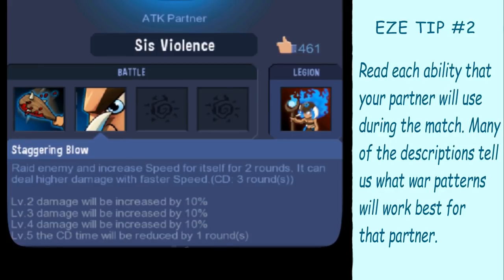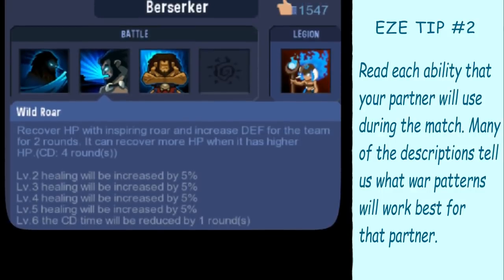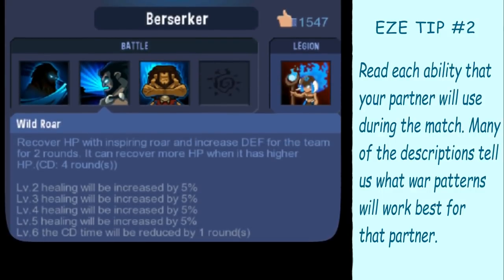This one says it can deal higher damage with a faster speed. So there are a lot of hints given in the abilities themselves. Also look in the Codex — I believe it's called that — when you go into the partner stages. This is the Blue Berserker: higher hit points, higher healing with him.